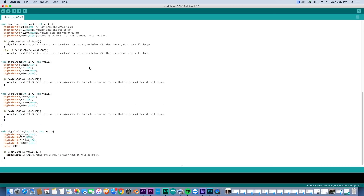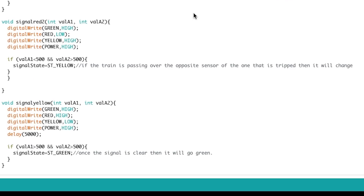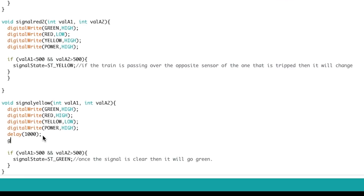Now we head down to yellow, where the majority of our modifications are. The first thing we need to do is change our delay from 5000 to 1000 milliseconds, which equals one second — Arduino measures time in milliseconds, so 1000 equals one second. Next, we declare `greenCount = 0` so the count resets to zero every time the yellow loop starts.